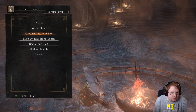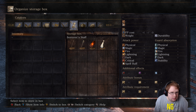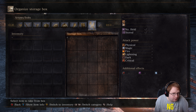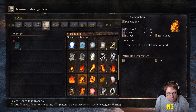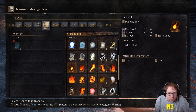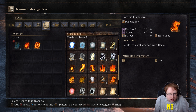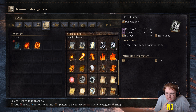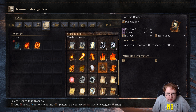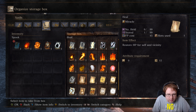Let me organize - put that in there, because we want the sorcery staff out, don't we. Let's get some of the old - Great Chaos Fire Orb. Profane Flame I've heard is pretty good. Carthus Flame Arc - I've heard that Carthus Flame Arc doesn't actually... damage increases - yeah, we'll have that. Black Flame - create giant black flame in hand. Let's try these.